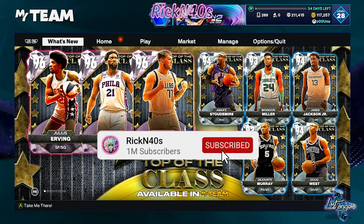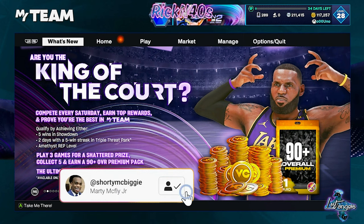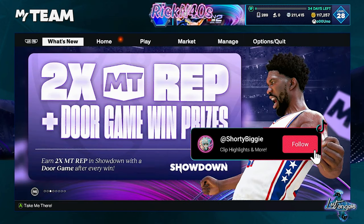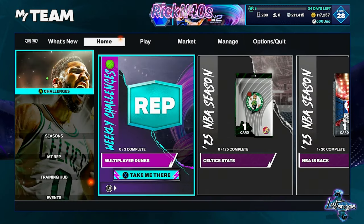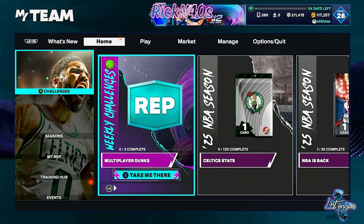In today's video, we are getting into Top of the Class Packs with Julius Ervin, Joel Embiid, and Luka Doncic. King of the Court is tomorrow, and you are getting double rep and a door game after every win in Showdown. You are getting the door game after every Showdown win, and you are getting double XP after every game until October 28th. So get in there and get right if that's what you're trying to do.